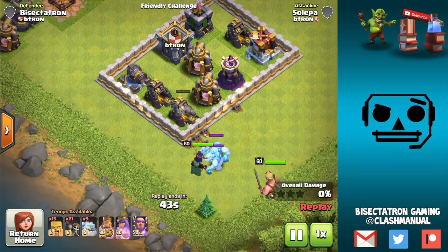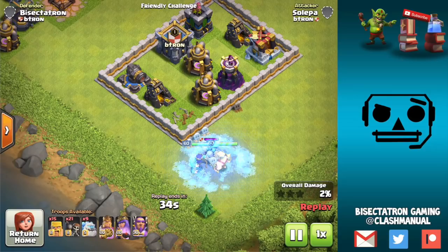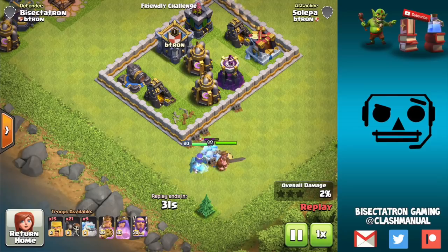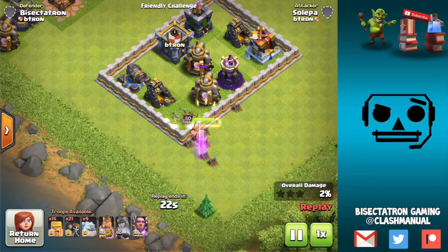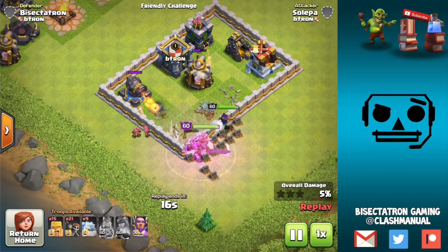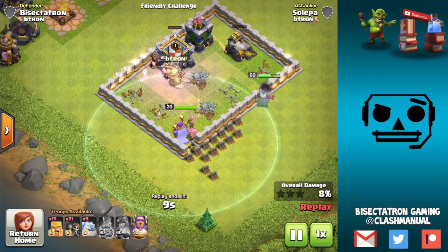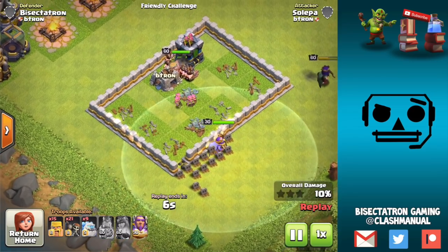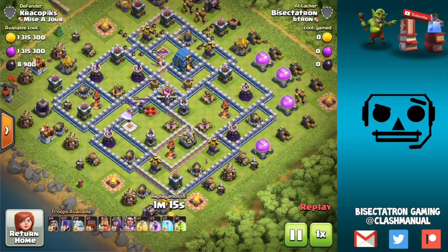We'll go ahead and drop in the new Archer Queen — that's kind of spiffy. Look at how she moves around; the King is also moving around a little. It's a little uncanny — I'm not sure if I like it or what to think, maybe I'm just not used to it, but the heroes definitely look different. It reminds me of those weird claymation-style animation videos — very uncomfortable animations that don't abide by the laws of physics. The heroes have a similar vibe. The Grand Warden is the same, but the King and Queen look a little cooler with that new movement.